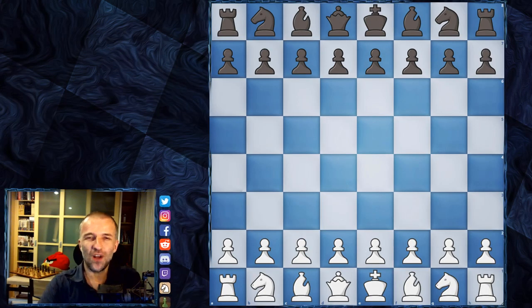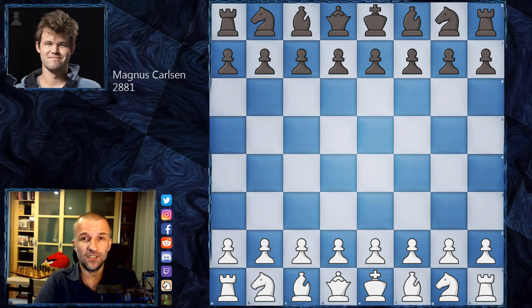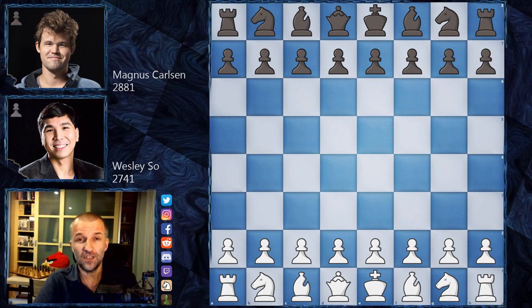Hello, welcome to the super final of Opera Euro Rapid 2021. I'd like to show you one of the games — the second game of the final. Magnus Carlsen with the black pieces plays against Wesley So. The first game ended in a draw, this is the second game. At the end I'll also show you the scores, including the match for third place where Teimour Radjabov plays against Maxim Vachier-Lagrave.